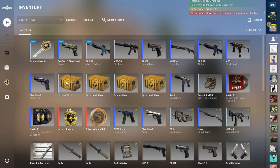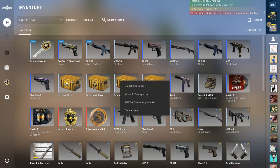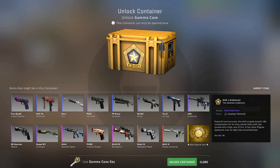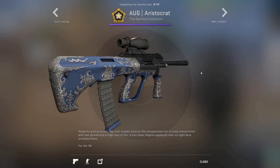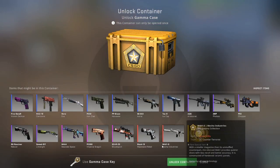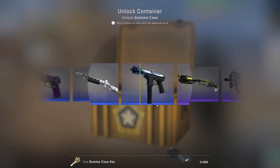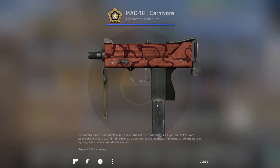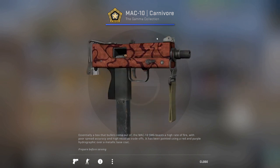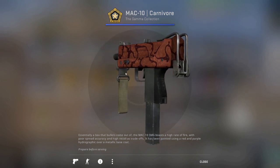Alrighty folks, we got right here one Gamma Case. And a pretty decent spread. Damn it, now I got my hopes up for wanting this fucking AUG. Oh well. Let's fucking roll. That should have been mine. I got the Carnivore Mac-10 skin. Mac-10 is pretty basic, but that ain't too bad for a skin. Nifty.